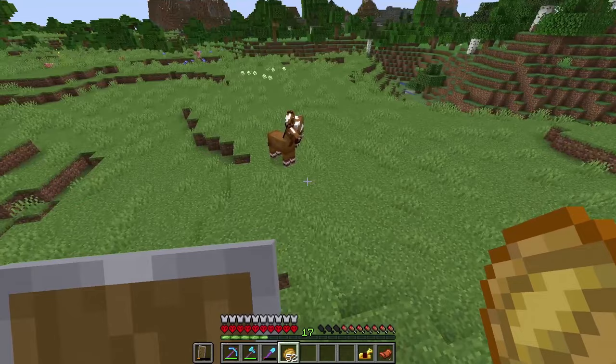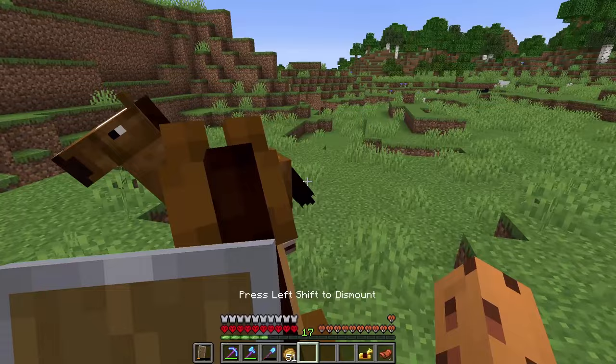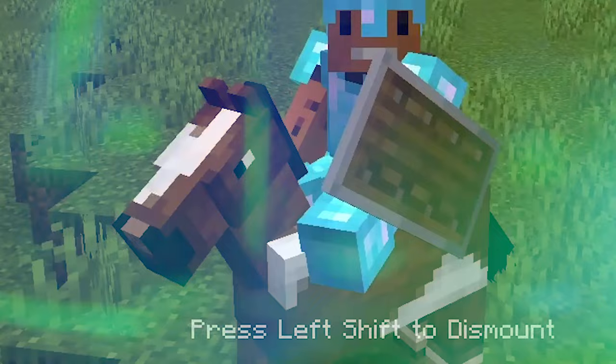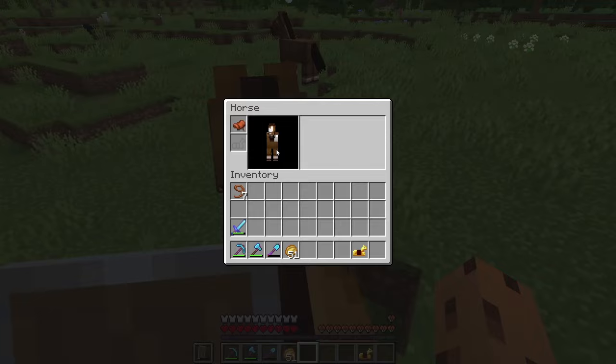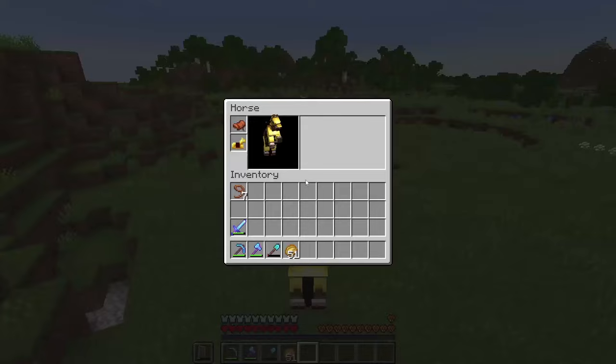Found two horses! This one looks like a cow. Let's try to tame this guy — let's keep sitting on him. This guy's stubborn, he does not want me on him. Come on buddy, let me ride you. Look at him shake his head — he's doing a dance move right now, this boy's in the club. Let's put the saddle on him and the armor, let's see how fast he is. This guy is horrendously slow. This guy's fatter than me.